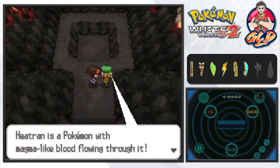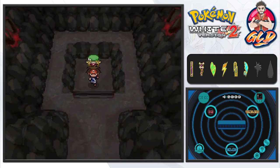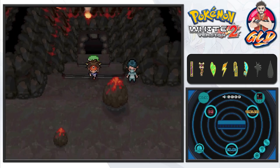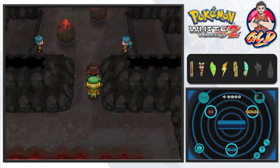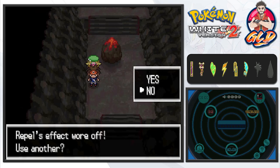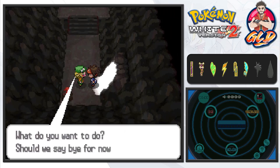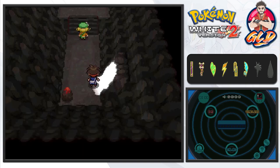Heatran is a Pokemon with a magma-like blood flowing through it. I don't think we can do anything right now. That's pretty much it. We probably should have just gone there first — but how would I know? It's like my first time coming back here. The exit's right there. Let's use another Repel because we don't want to get attacked by any of these Pokemon. Let's go right ahead and research Heatran. Bianca says, 'Thank you for coming with me. Be careful on the rest of your journey.'